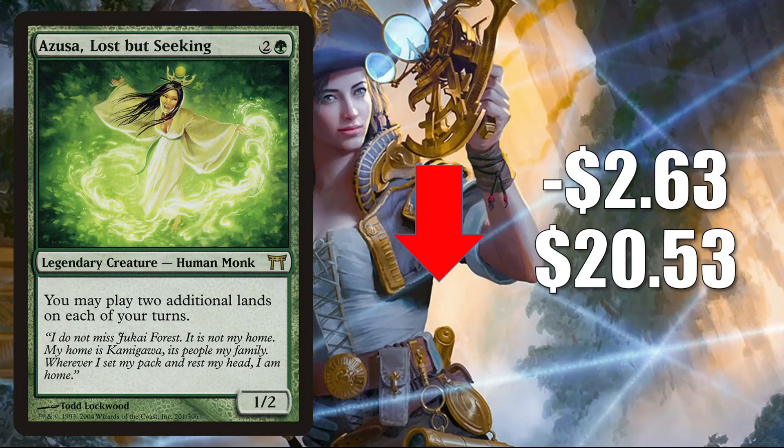Number one is Azusa Lost But Seeking. The copy from Champions of Kamigawa continues to go down this week, $2.63 to $20.53. This got reprinted in Core Set 2021 and has been pretty soft ever since, but you will find this in Modern Amulet Titan builds and a lot of Commander decks. It is also in new Commander builds like Omnath Locus of Creation, Obuun Mul Daya Ancestor, and more.